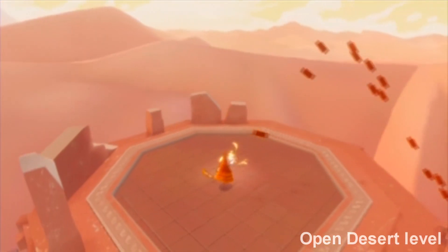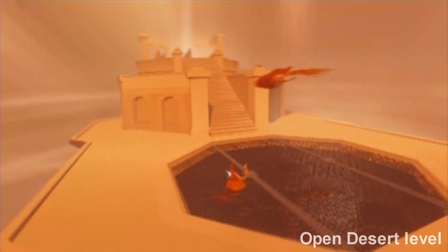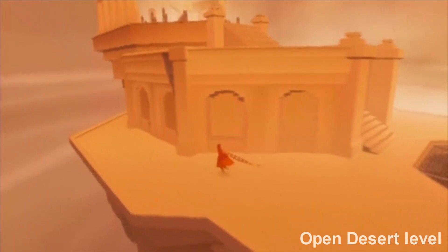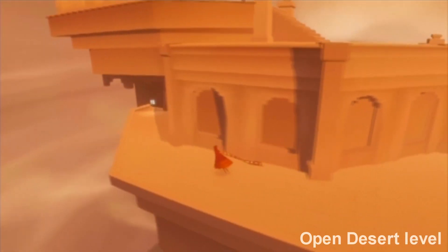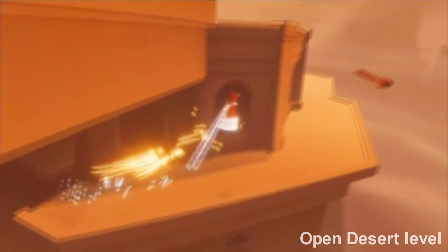For the last one, basically go towards the mountain. Once you get to the end of the level, don't go talk to the white figure yet — just go around the side, then complete the level.